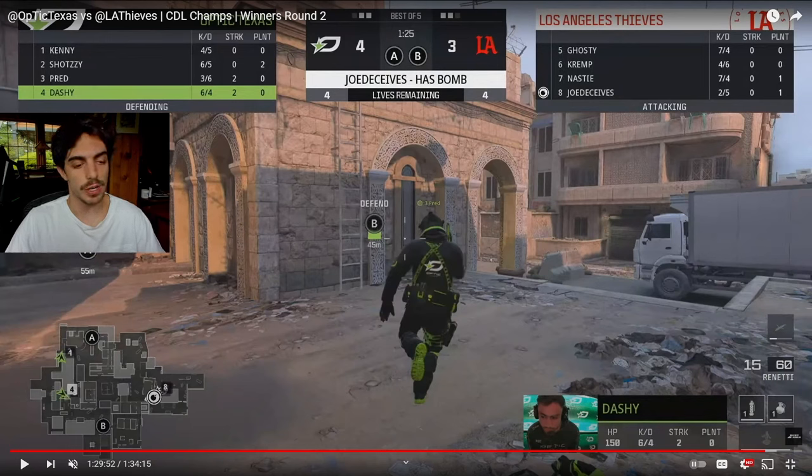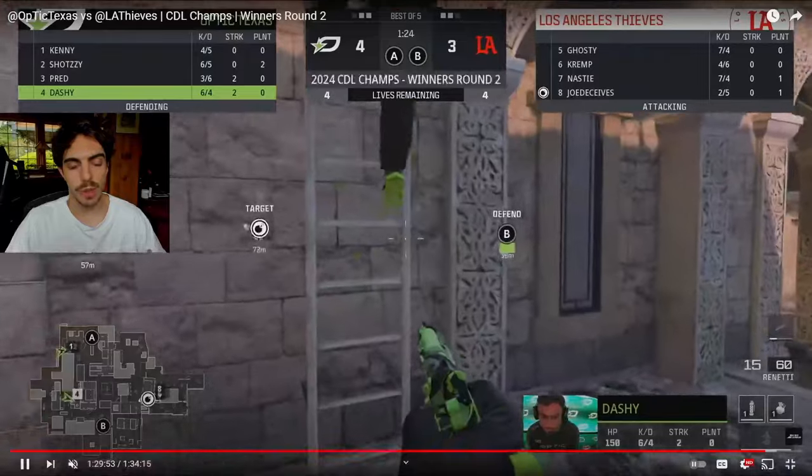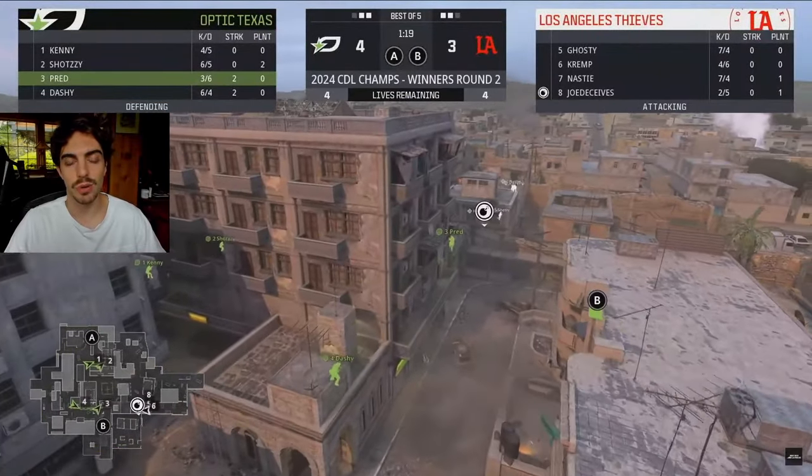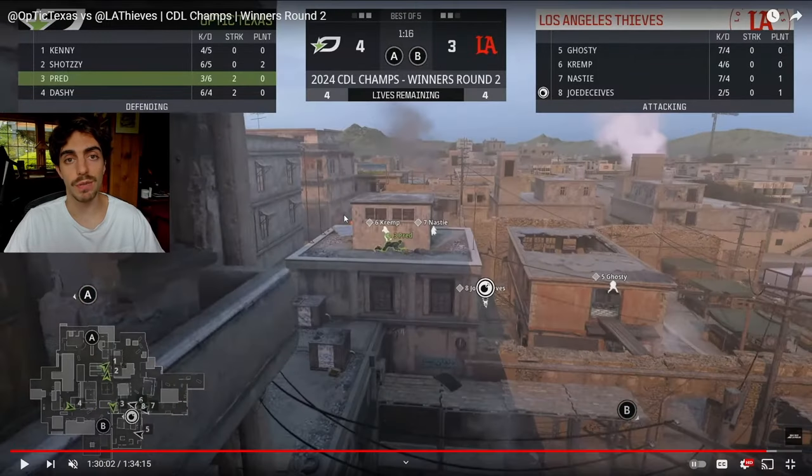We're on defense on Karachi and the big thing to note is LAT got a streak — Nasty ended up getting a cruise missile in the previous round. They're going to use it to get B-side control. It's a really powerful tool in search, especially on this map where you can basically get site control for free, get the bomb down. It's about 86% post-plant win percentage for the offense when you plant B.